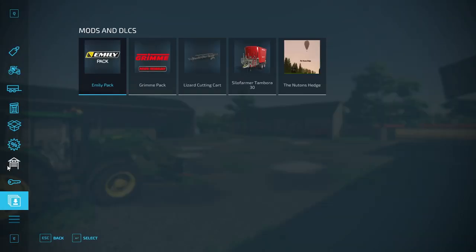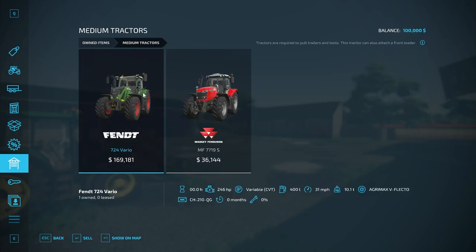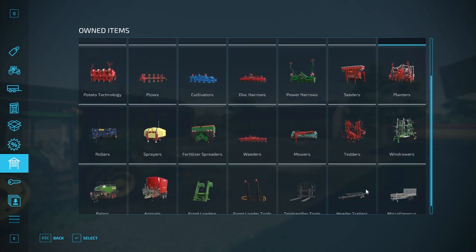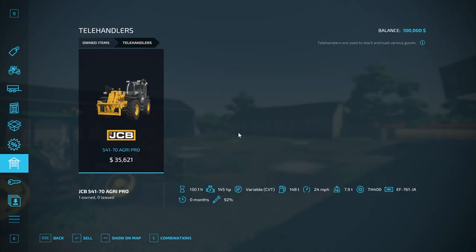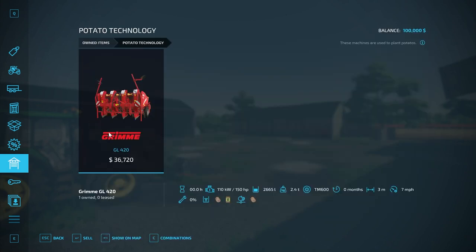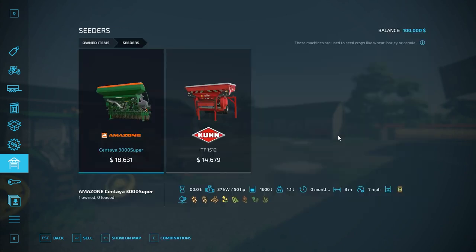Let's take a look at our starting equipment. We have a John Deere 6120M, a Fendt 724 Vario, and a Massey Ferguson MF 7719S. We also have a Claas Trion 720 harvester with a Claas Convio Flex header. There's also the cutter cart which is one of the required mods. We have a JCB 54170 Agri Pro, a pickup truck, and a John Deere XCUV starting out. We have an Agri Liner MUK 303 trailer and a potato planter.